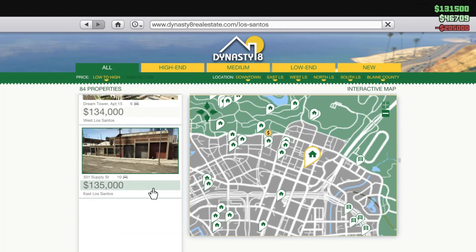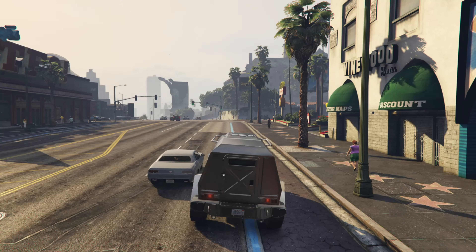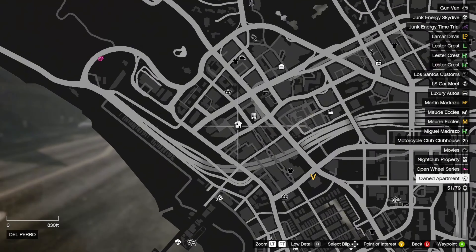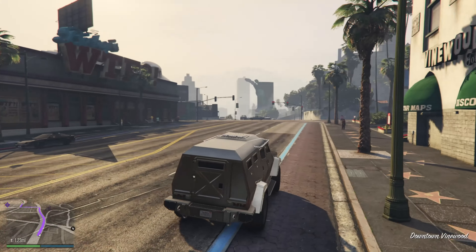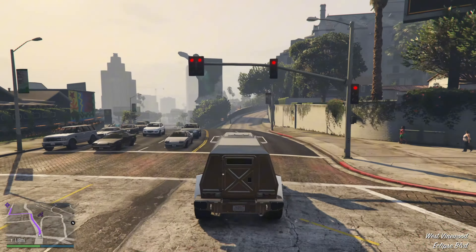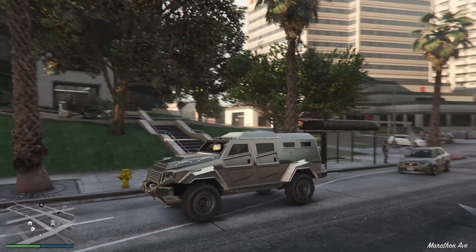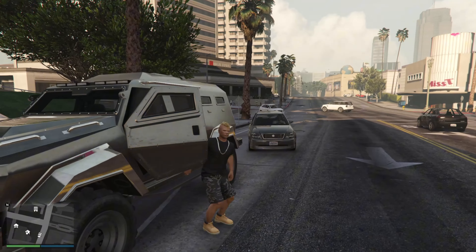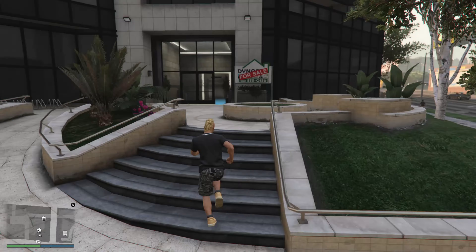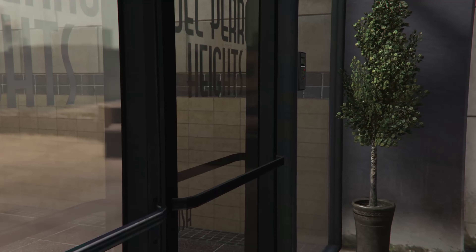Now that we have that, let's set a route over to our new apartment. It's right next to our office, which is pretty interesting. Here we are at the new apartment — it's a great location considering our office is right next door. It's also a 10-car garage, which is handy if we end up buying more vehicles in the future. Let's go ahead and enter the apartment.